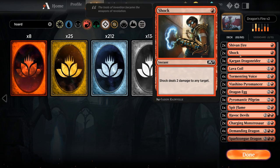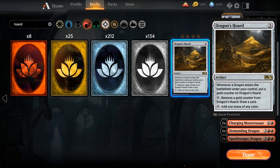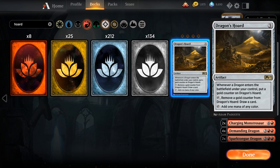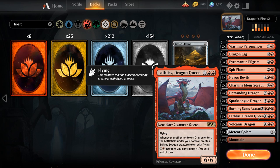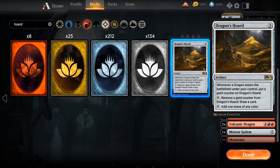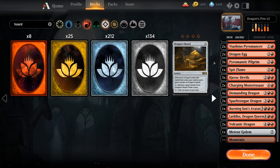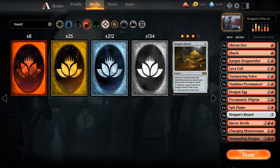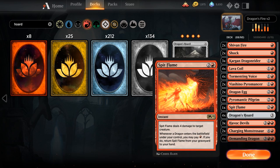Dragon's Horde plays nicely with 1-mana instants — on turn 3 we can play it and still tap it for red mana to cast a Shivan Fire or Shock. It also triggers from Dragon Egg both when it enters as a dragon and when it dies making a token. With Lathlus making additional dragon tokens those will trigger Dragon's Horde too. We'll add all 4 copies. We also add a second copy of Spitflame as nice recurring removal that synergizes with Tormenting Voice.